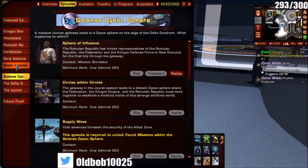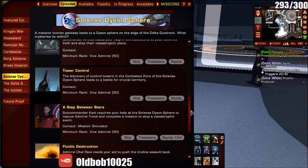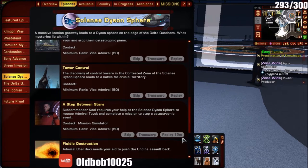You have to do all the earlier episodes first before you get to the Dyson Sphere one, all the way down to Step Between the Stars. I can't do mine for another 20 minutes, but I'll show you later on.